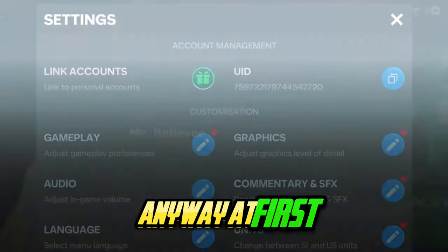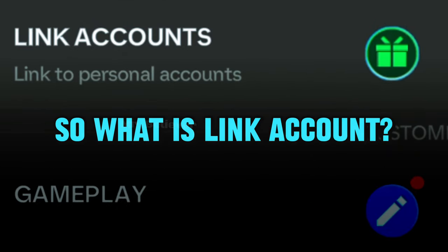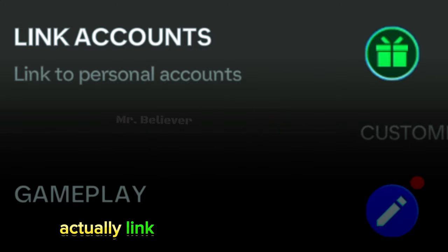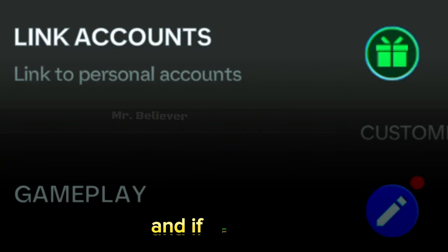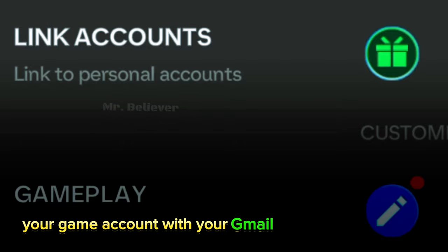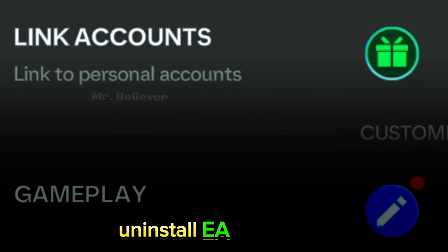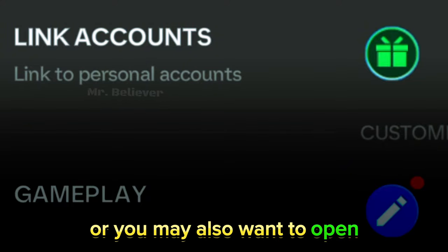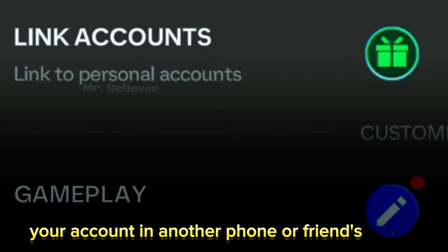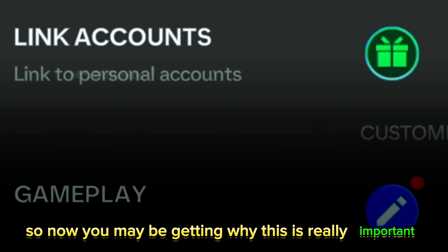First, you should really understand the concept of link accounts. So what is link account and what does it do? Link accounts is a feature in EFC, and if you use it, you can connect your game progress or your game account with your Gmail or Facebook account. Later on, if you mistakenly lose your device, uninstall EFC, or want to open your account on another phone or a friend's phone — in such cases, linking your account will help you regain access.